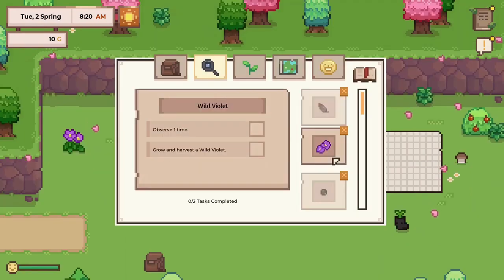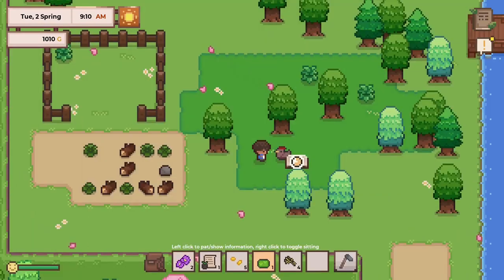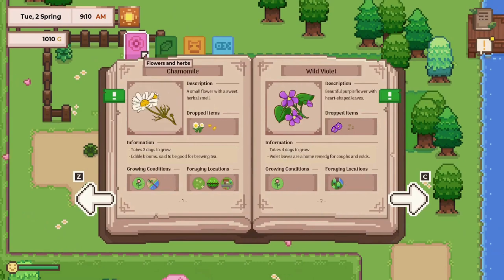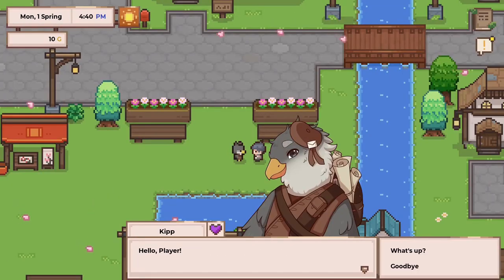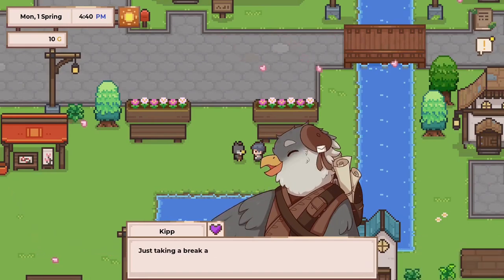Grow crops, tame animals, and build the perfect farm. Forge friendships along the way as you begin your life as a researcher. Discover and record plants and creatures at various locations around Shimmerbrook and contribute your findings to the archive.